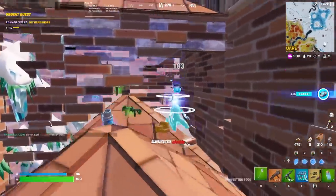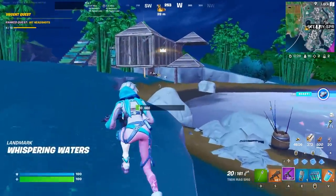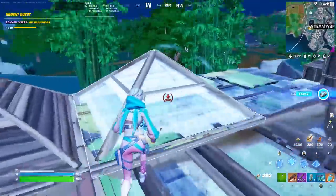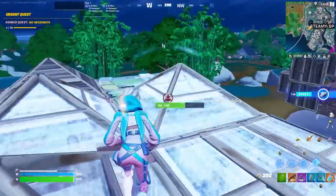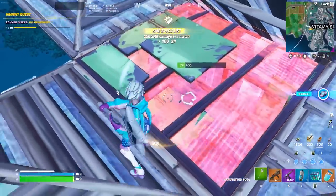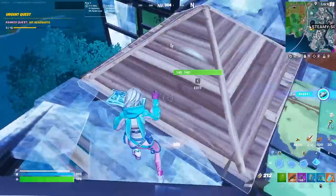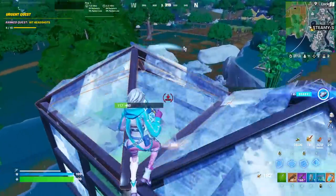That kill literally cannot look any easier. This is the most difficult example — kind of like your average cash cup fight where people are downright terrified to box fight you. I have the health advantage, so I run up. He's creating a million boxes, so I burn extra wood to place double edits that way I can funnel him into a spot where I know I can get peace control. He's running through my double edits, and once he did that, he instantly made even more boxes — I can tell this guy's a little nervous because he doesn't want to fight me.